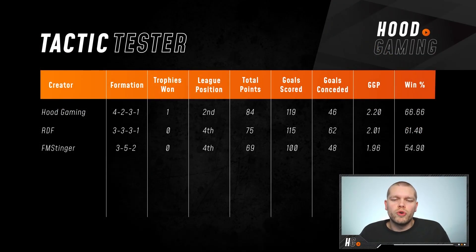So that's the rules refreshed. We've already put three tactics through the ringer: a tactic of my own, one from RDF Tactics and one from FM Stinger. I am still, surprisingly, top of the tree with a 66.66% win ratio. RDF, absolute lunatic, put a one centre-back tactic into the tester — finishing fourth with Arsenal is no mean feat. FM Stinger's 3-5-2 was designed for Inter Milan, so it wasn't necessarily designed for this tester, just a tactic he's had success with.